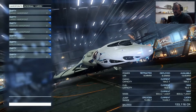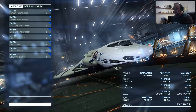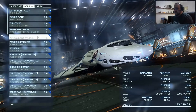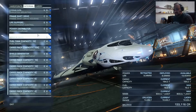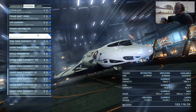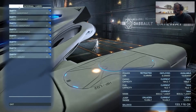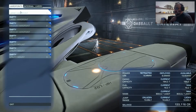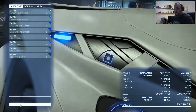Good afternoon, this is Commander Locros again doing another trade video with a new ship. We have the Imperial Clipper — you can see the new config starting with an internal compartment rank 7 class 7 with a capacity of 128. If you're going to do combat with this ship, this is the first large hardpoint you're gonna get. I recommend using the class 3 Pulse Laser and class 2 Machine Gun in order to do massive damage.